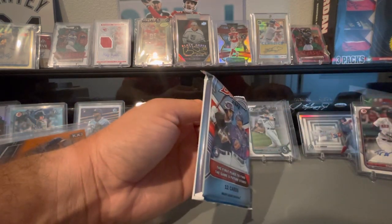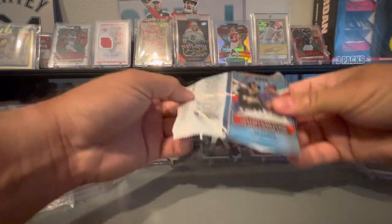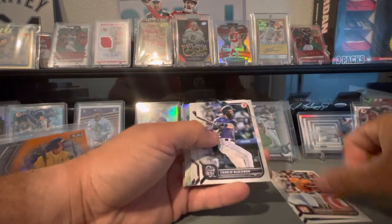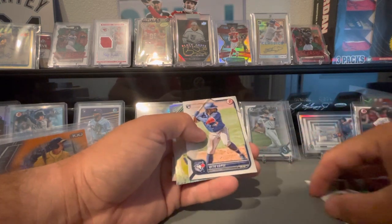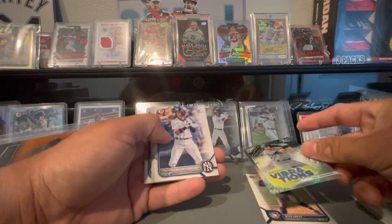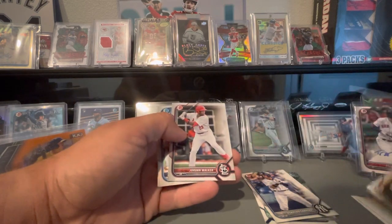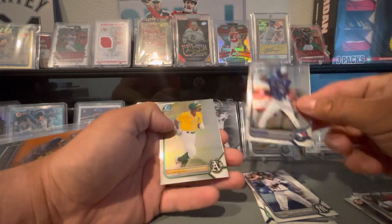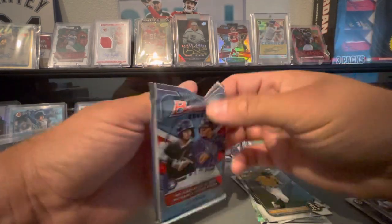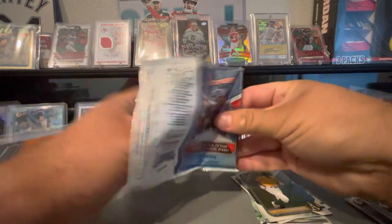We got six packs, 12 cards each. Let's get up in here and see what we get. I'm just going to go through this quickly. Gallo. Tuve. Dalbeck. Otto Lopez. Trey Sweeney — I hear he's pretty good. Oswaldo Cabrera. Marco Luciano. Jordan Lowe. Smod Taylor. Pulled this card already, and I've pulled this kid too. I think I've pulled most of these already. Once you open three, four, five, six of these boxes, you start kind of pulling the same stuff.